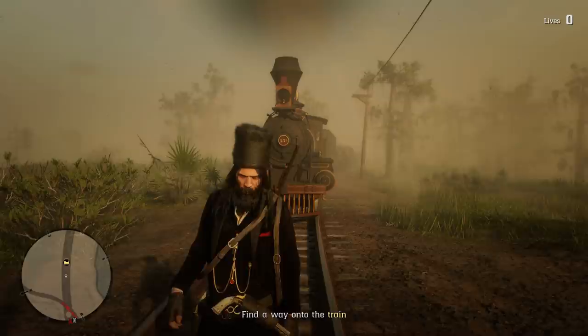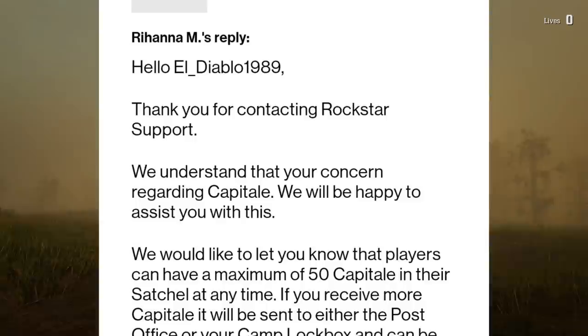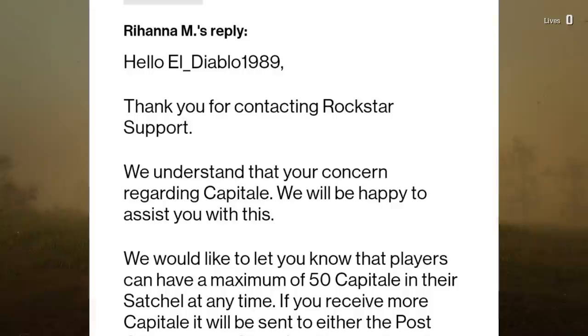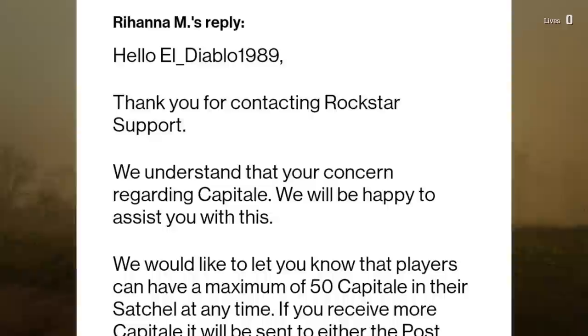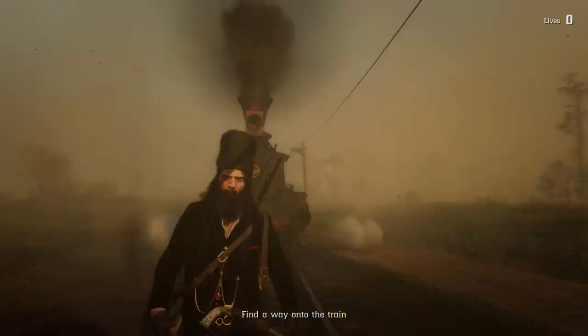So he received a reply from Rihanna M: 'Thank you for contacting Rockstar Support. We understand your concern regarding capitale. We will be happy to assist you with this. We would like to let you know that players can have a maximum of 50 capitale in their satchel at any time. If you receive more capitale, it will be sent to either the post office or your camp lockbox and can be picked up from there.' His second message was also not read by any real person.